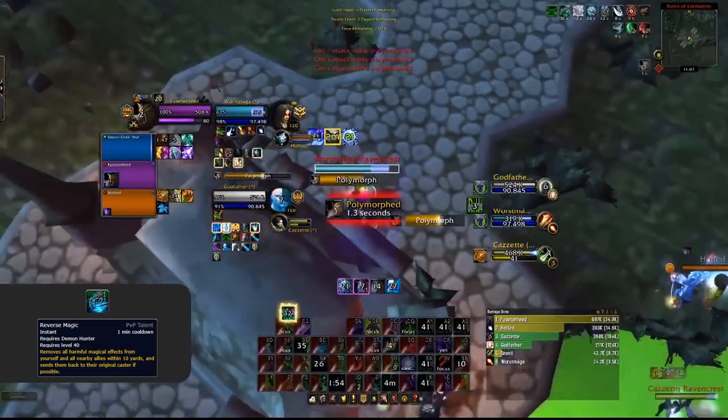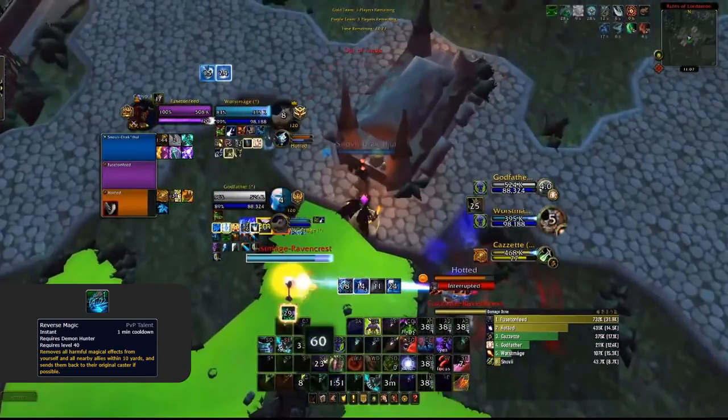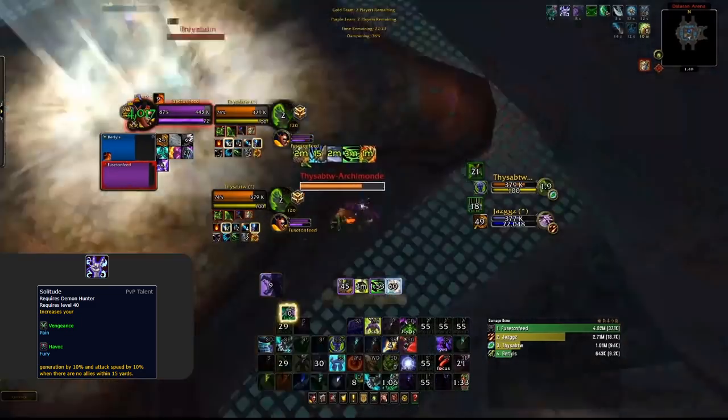Alternatively, whilst up in the air you can't be hit by melee attacks, meaning this is actually a very good defensive versus cleaves — fly up in the air, do good damage and take none yourself. Reverse Magic is great whenever you can get use out of it, often swapped for either Detainment or Cover of Darkness. Reverse Magic is extremely powerful versus teams that look to crowd control, as you can remove magic crowd control effects from your healer. Alternatively, it's great versus dot cleaves like Shadow Play where you can dispel all of your team's dots with the press of a button.